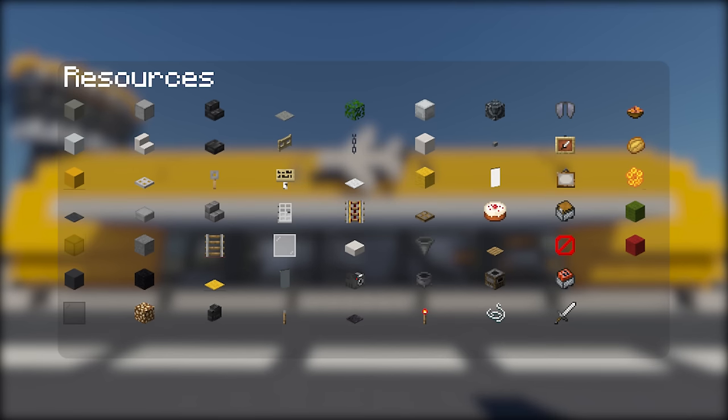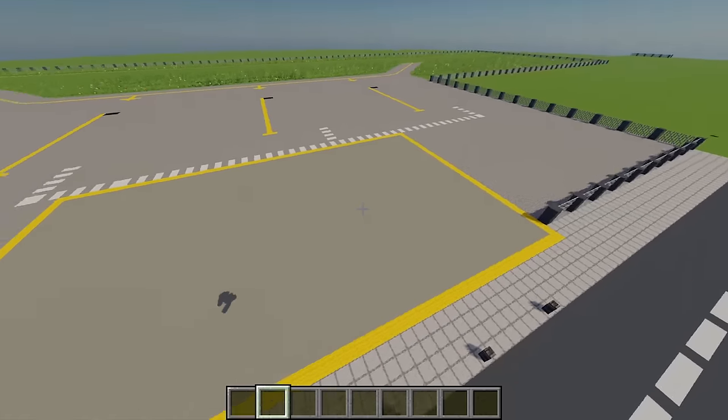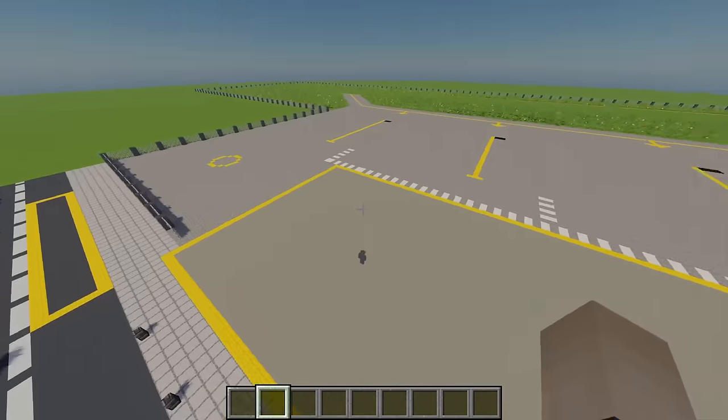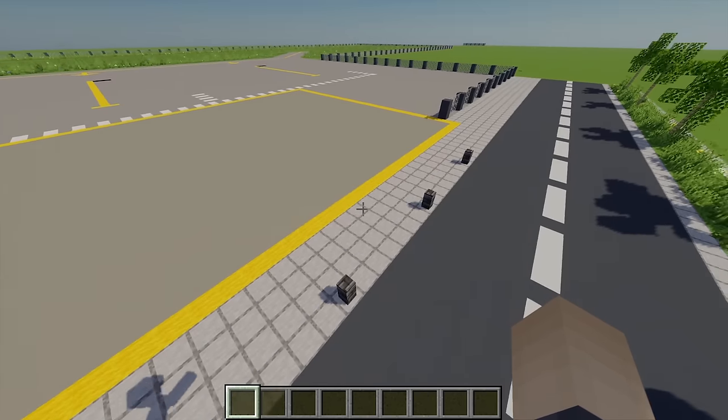Here are all the materials you will need for this build. The plot of land you will need is 54 by 32 blocks. Before starting, I've marked out all the land here and I'm going to fill this entire area with some light gray concrete.